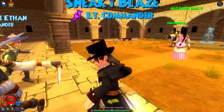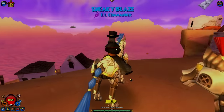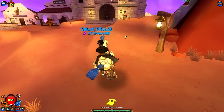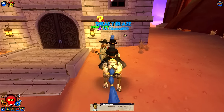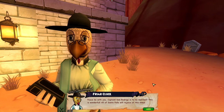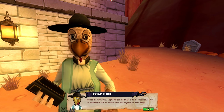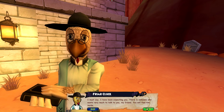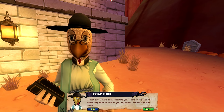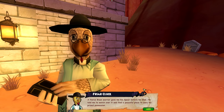Better give me my XP. Time to go to the Friar — I'm getting my XP today, Nate. Getting this. I ain't having it. Who is this? Peace be with you, Capitan. Don Rodrigo is to be married? Oh, this is wonderful — all of Santa Pollo will rejoice at this news. I must say, I have been expecting you. There is someone who wants very much to talk to you, my friend — you will find him inside. Once that's done — that is definitely a side quest. Get out of my face.